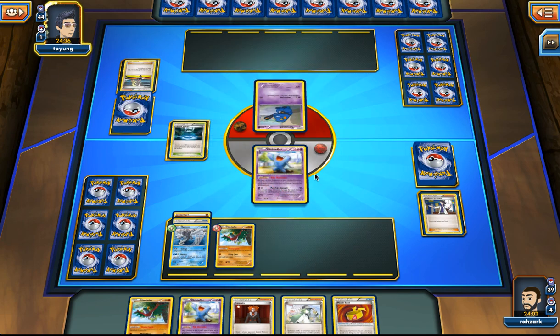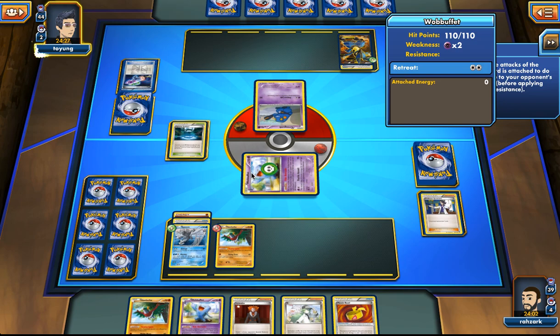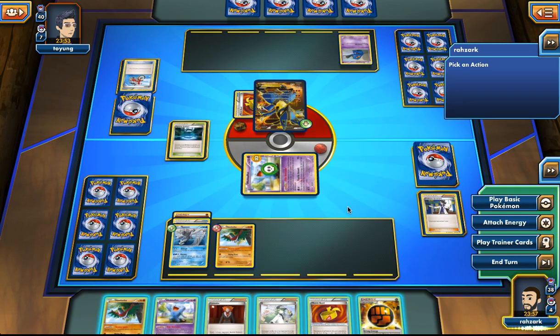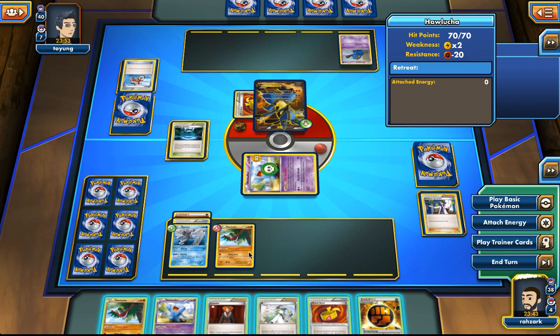Lucario makes me think our opponent is probably playing Landorus as well, which makes Kyurem look good. I really don't want to pass here, but our opponent is playing Computer Search, so he's either getting a supporter or already has one in hand — so it doesn't matter if we pass or not. There's a Switch, and a Bicycle. Maybe he went for the Switch? He didn't play an energy though, so I'm definitely not going to attack. I can make it a little more annoying for our opponent — I'm just waiting for him to play an energy, and then we can Lysandre out his Croagunk.